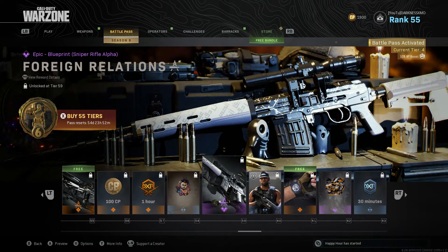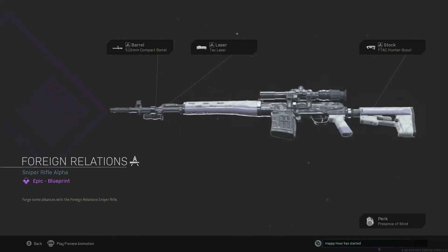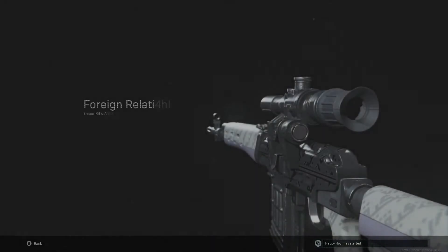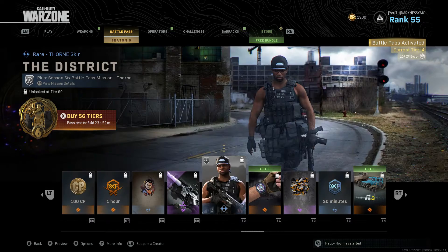Character, COD points, one-hour XP. Another weapon — what is this? The EBR? No, this is the Dragoon. All right, not bad. Kind of a lazy skin — just white with a little bit of black and some small smudge camo. But okay.